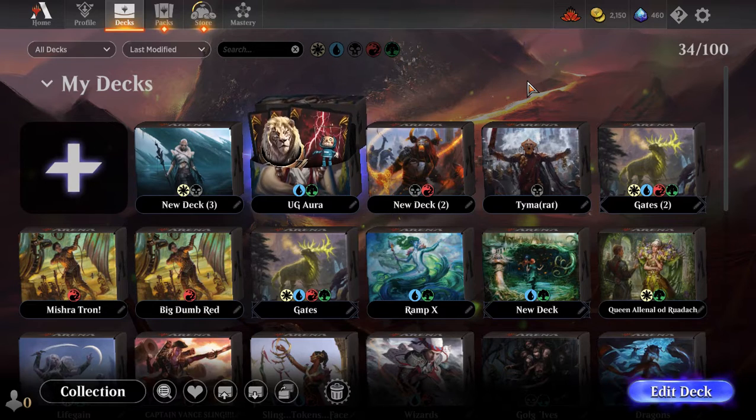Hello, my fellow card floppers. It is I, Smooth Puma, here with the ever-present reminder that all you need to play some Historic Brawl is commons and uncommons. So save those wild cards for another time, another deck, another channel, because you won't need them here.